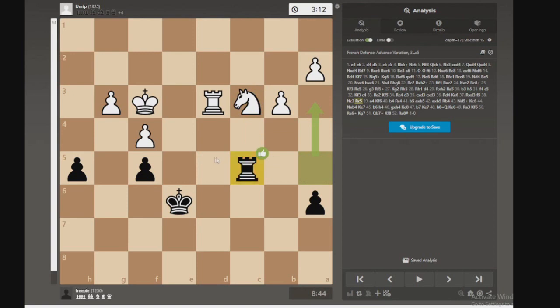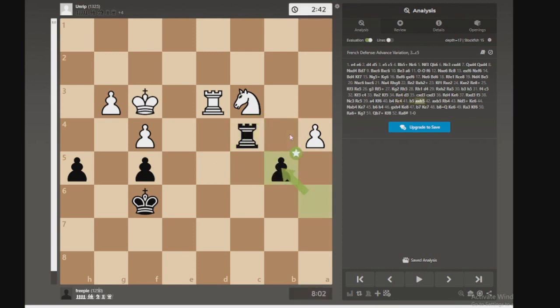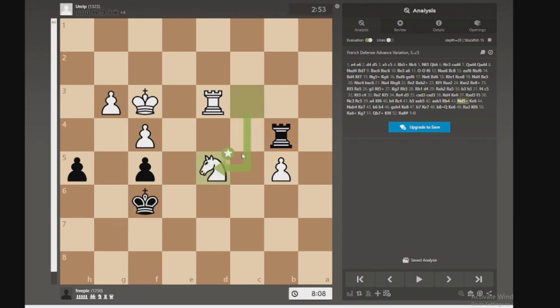We do end up moving the rook there because we want to free up this pawn's movement. They push this pawn. We move the king over here — I'm not sure what the logic behind that was. They move that pawn, threatening my rook, and proceeding with this pawn storm. Rook here. Take, take. That was bad because — the fork. Yep.